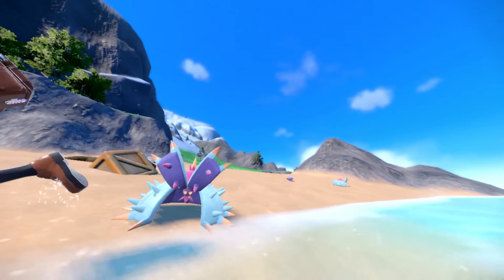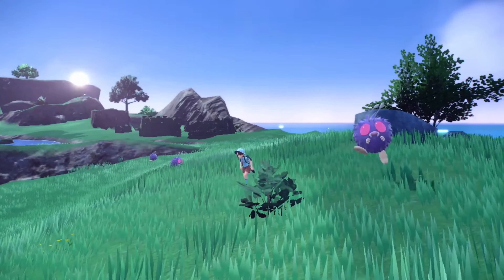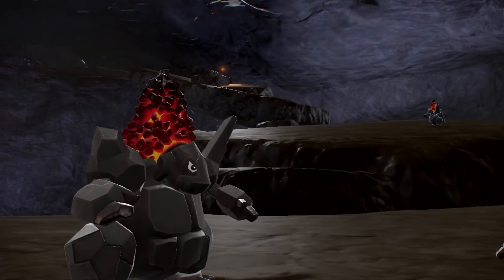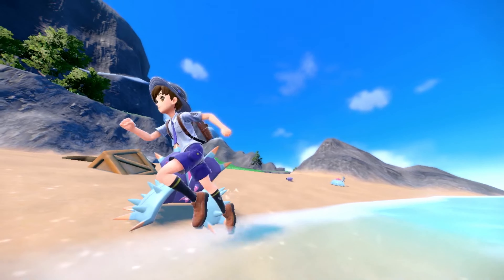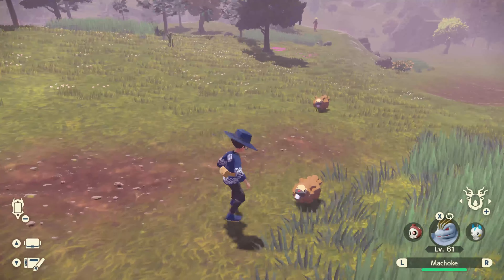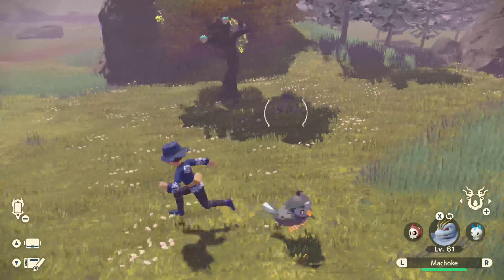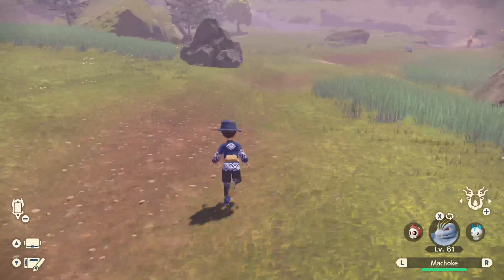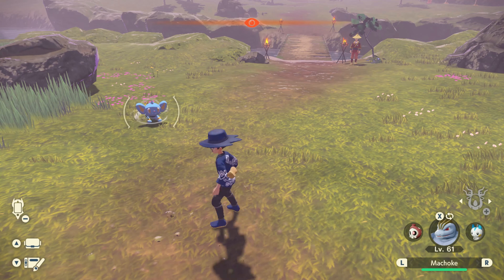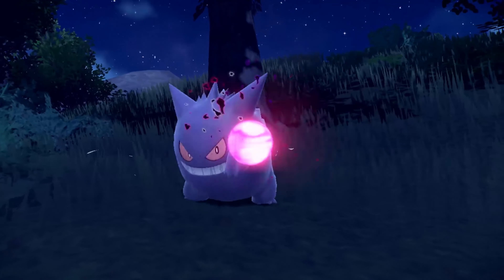We're shown more environments: a field with Venonats vibing, a cave with some Clefairy, a beach with some Toxapex confirming that the meta in this game will be annoying, and a snowy mountain with some Cryogonal. An interesting thing I picked up here is that none of the Pokemon so much as turn to face you as you run by. It's a bit weird that they all seem universally unbothered by your presence, and I'm hoping this was just for the sake of the trailer. Legends Arceus showcased how different Pokemon personalities inform how they would interact with us being in their space, making them feel much more alive — whether they were friendly and approached us, skittish and would run away, or aggressive and would seek to end our miserable lives.